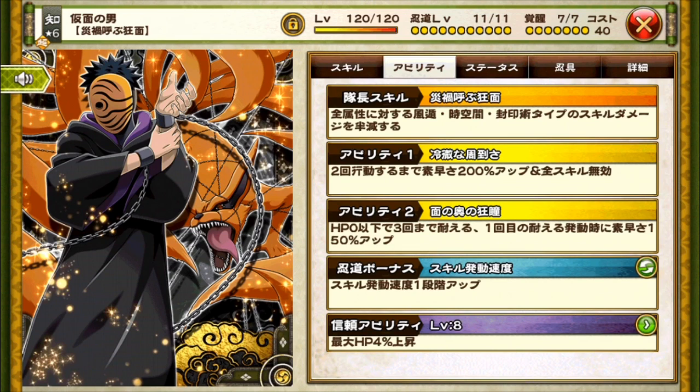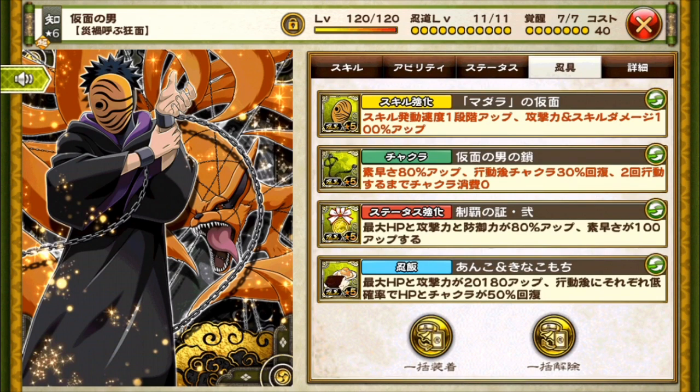Ability one, Cool Headed Carefulness: for two turns his speed is buffed by 200% and he's immune to all skills. Ability two, Eyes Deep in the Mask: when HP reaches zero he'll withstand three attacks — his speed is buffed by 100% and 150% after the first withstand. That's pretty solid. I went ahead and gave him the cast speed buff. His orange mask gear buffs his cast speed by 1 and attacking skill damage by 100%. His change gear gives a speed buff of 80% and chakra plus 30% for two turns, and chakra is set to zero.